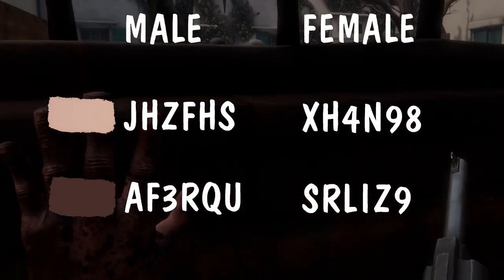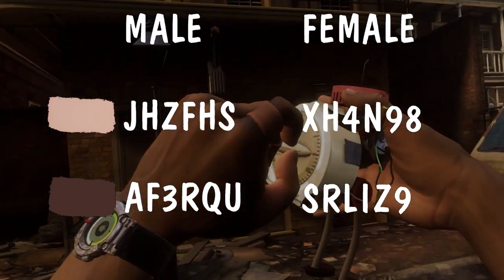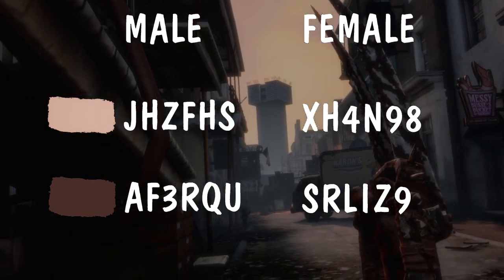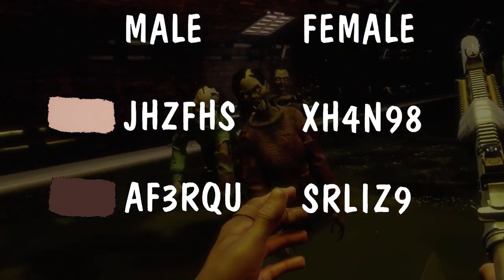Hey everybody, Substatica here with another save import code for The Walking Dead Saints and Sinners Chapter 2 Retribution. This is the code that's been most requested by viewers — basically everything unlocked, but only a modest amount of materials and ammunition, so it's not all fun and brains; you still have to go out and collect salvage and do some crafting.